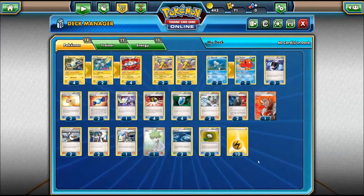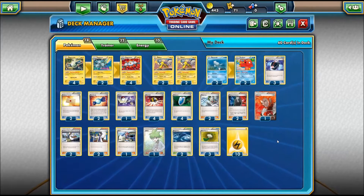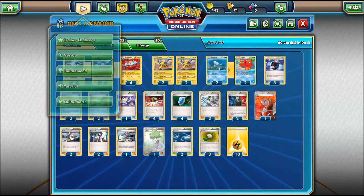We also have 10 lightning energy, so we don't run out over the game. We still have the ability to Professor's Letter even after compressing, or drawing up a bunch so that Raikou can get it going, or we can set up another one in case we see our first one about to get knocked out. Anyway, without further ado, let's get straight into a game.